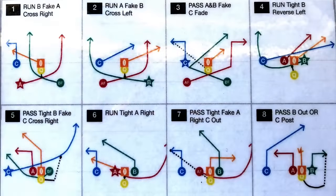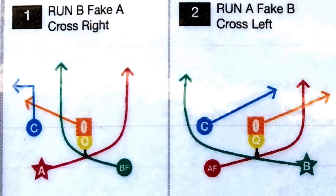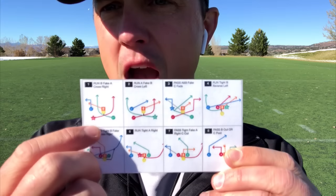Each play has a number — one through eight — and a name. What I'm really looking at is the formation. For example, play number one is a split-back formation: I've got a running back and a running back. B and A are usually my running backs, C is usually my wide receiver, and orange is center. The star indicates who's getting the ball. This is a run play, so the red player — A — is getting the ball.